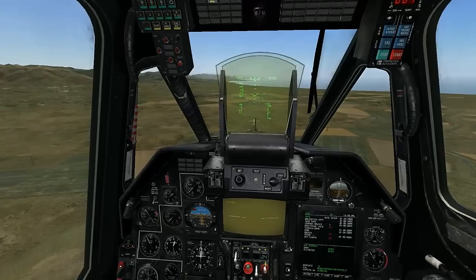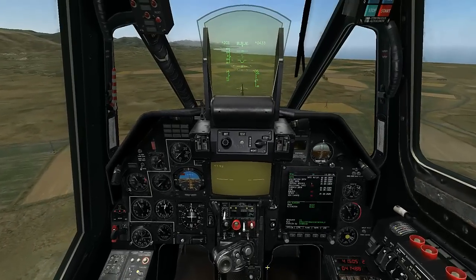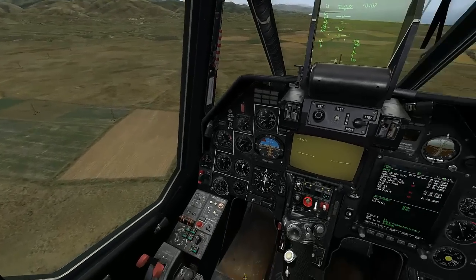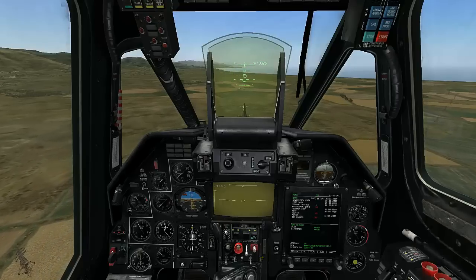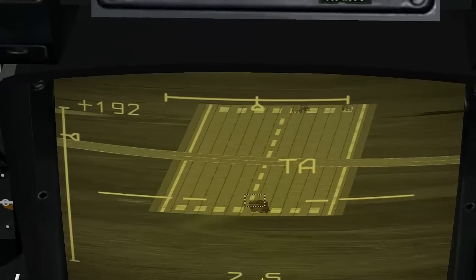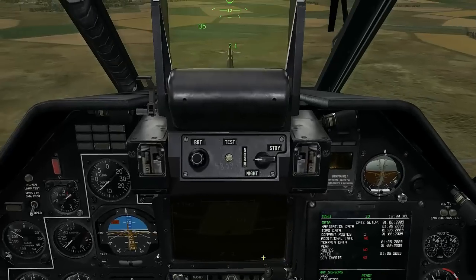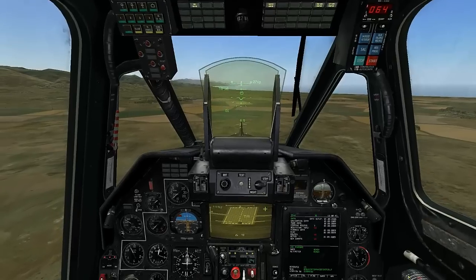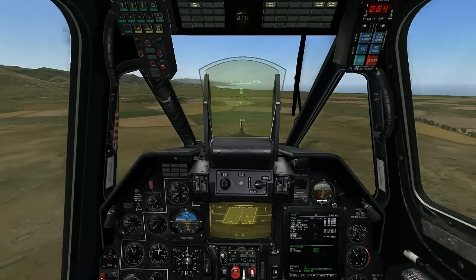Now we'll take a look at the use of unguided rockets. Enable your Master Arm and your Laser Designator, uncage the Shkval camera and lock up your target. By changing the burst settings in the Weapons Control Panel, you are able to change between firing pairs or salvos. Since we're using S-13 rockets, we'll be firing them in pairs, since a salvo will unload both pods.